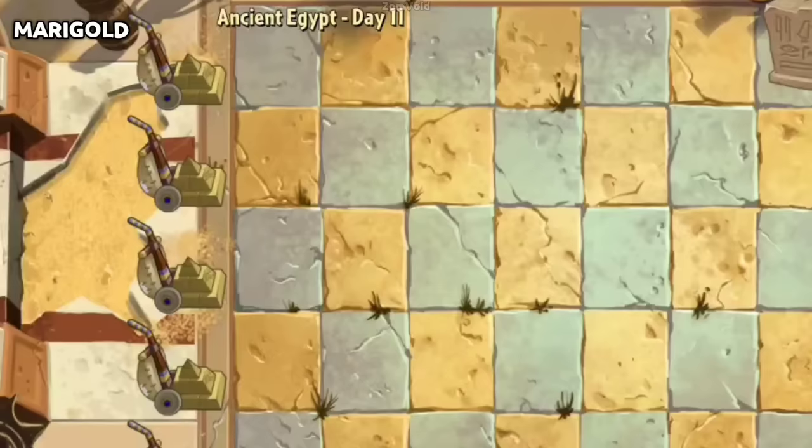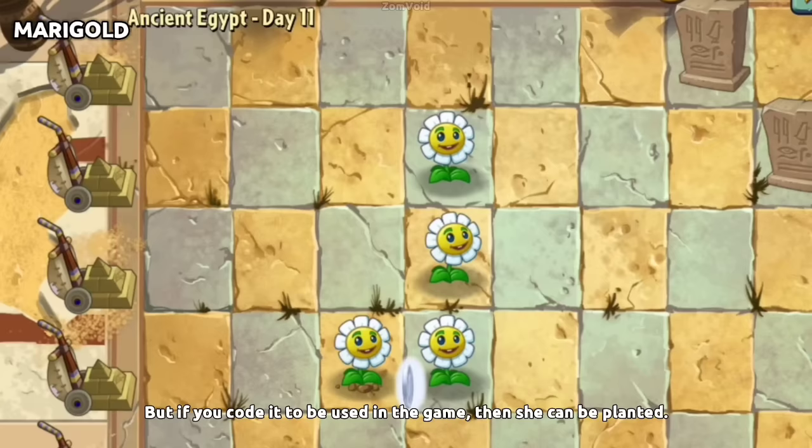Marigold is the only plant that cannot be planted on the lawn normally, but if you obtain her for use in the game, then she can be planted.